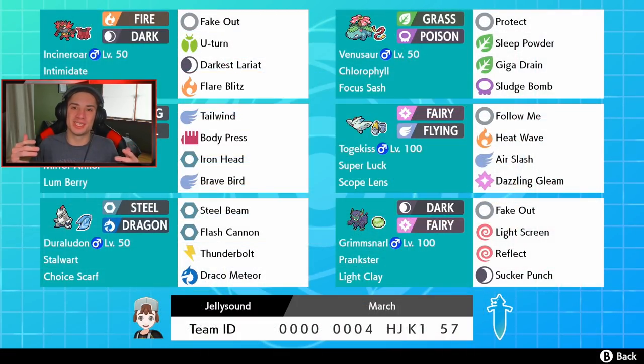Let's get it — Master Ball tier in this video, and we went three and oh. Win-win situation for us. This team was awesome, tons of fun to use. I love the super luck Togekiss — we didn't get to show off the G-Max Grimmsnarl but I really like the support moveset on it. Guys, that is going to be it for today's video. If you enjoyed the content, smash that like button, and if you're new here click that big red subscribe button. Thank you guys so much for watching — I'll see you all in the next one.